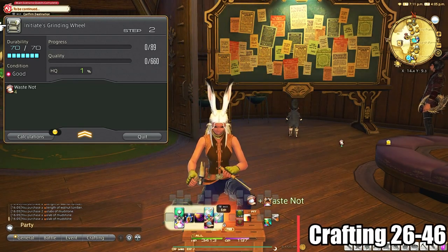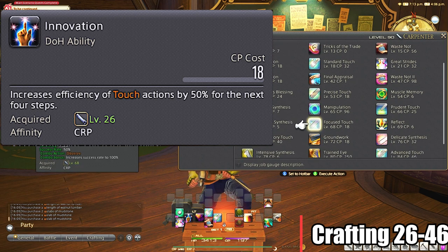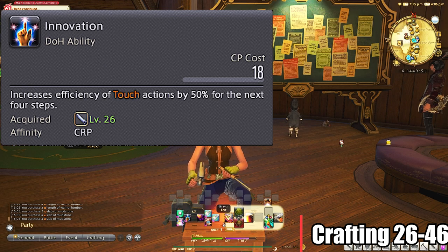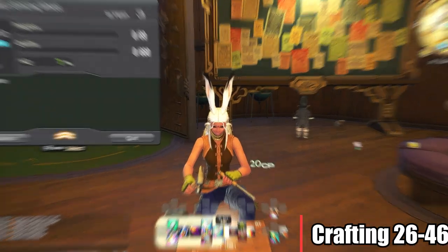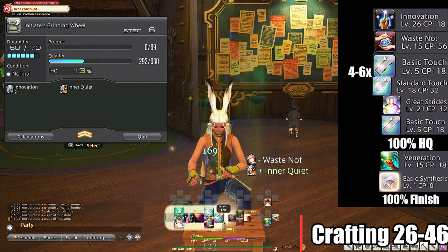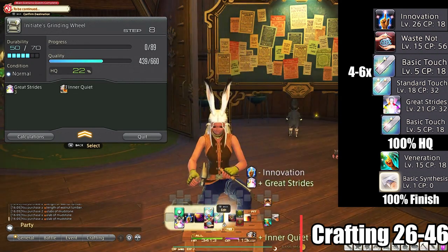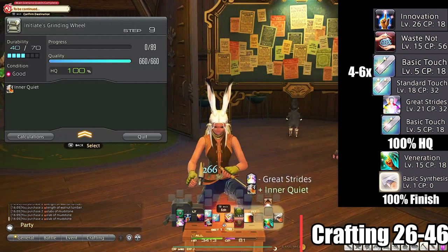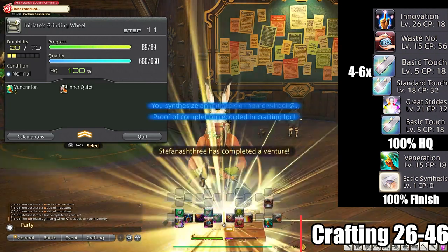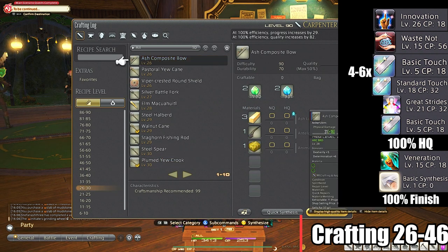Level 26 to 46 rotation: here we get Innovation, which makes getting your crafts to high quality a little bit easier — it's a buff for touch actions. Innovation will be used first before Waste Knot since Waste Knot is more expensive and at lower levels helps more in the long run. The rotation will be as follows: Innovation, Waste Knot, Basic Touch, Standard Touch combo to about 4 to 6 stacks of Inner Quiet. If you have upgraded gear from NPCs, you can do Innovation again, Great Strides, then Basic Touch or Standard Touch if you have the CP for it. From here, finish the craft with Veneration and Basic Synthesis until completion. I ignore Final Appraisal as it's a little more niche and doesn't get used in regular crafting at these levels.